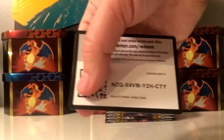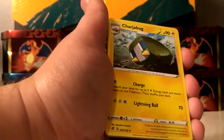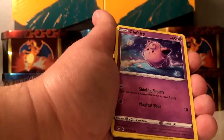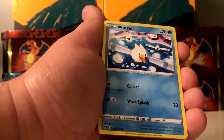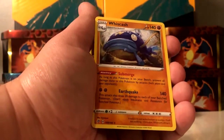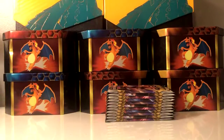Code card, there you go. Water type energy to start this one. Charjabug, Metal pad, Burning Scarf, Stunky, Clefairy, Voltorb, Nosepass, Wingull — reverse holo of a Nosepass, and Wishiwashi is the rare. Not bad there, let's go on to the next.